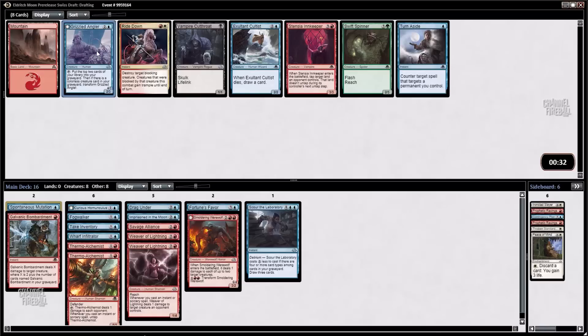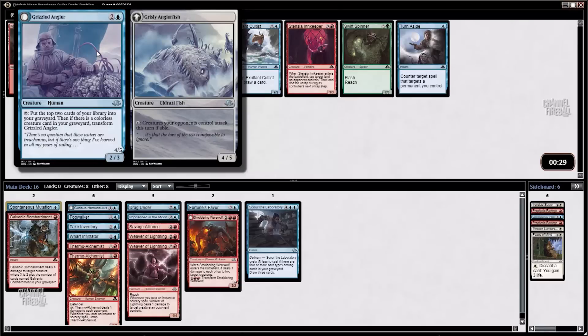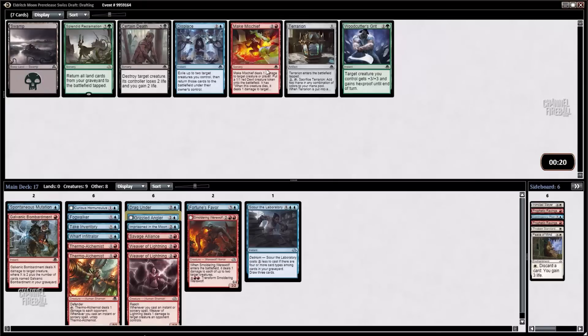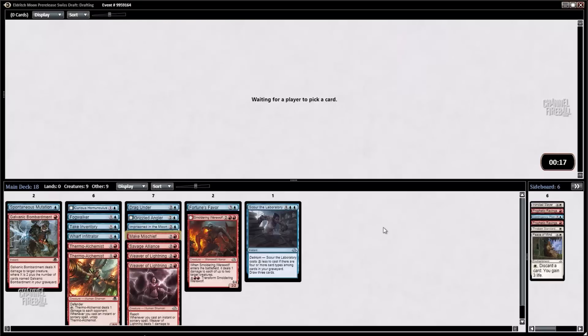The Exultant Cultist is here, and then there's also a Grizzled Angler, which lets you mill yourself for two — and if you've got a colorless creature it becomes a nasty beast. Interestingly, we do not have any colorless creatures currently. Is the Cultist better? I don't think the Stensia Innkeeper is better than either of these two. I guess I'll just take the Angler. I haven't played it yet. There's a Make Mischief coming back — that's going to make the cut for sure.